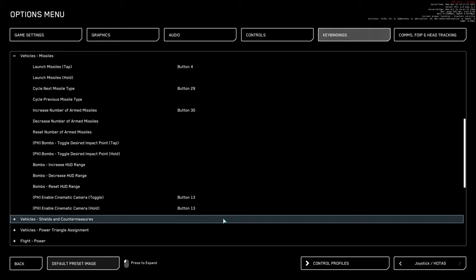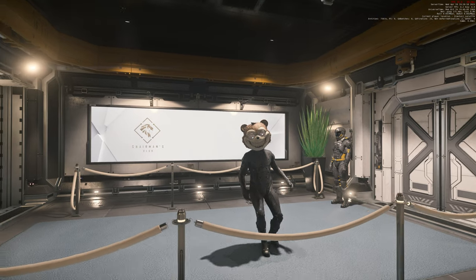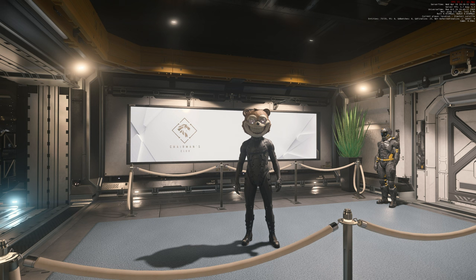If you guys know any other more advanced ways to use this missile camera mode, please leave a comment. On a side note, I'm very grateful to the Star Citizen community. This game is still in development and has many bugs, but a lot of times we work together to find solutions and share knowledge so others can benefit. I try to share as much as I know in my videos, but I think I've learned more from others, and I'm really thankful for that.